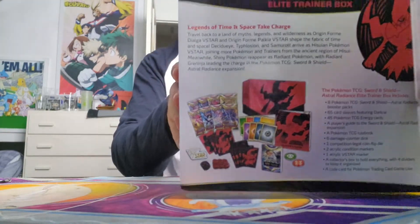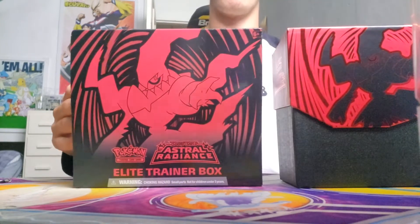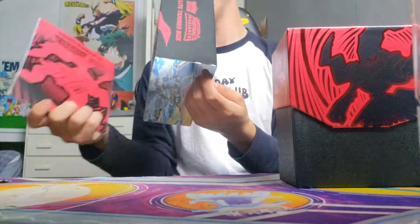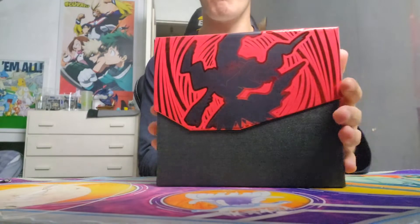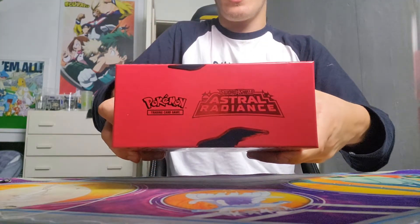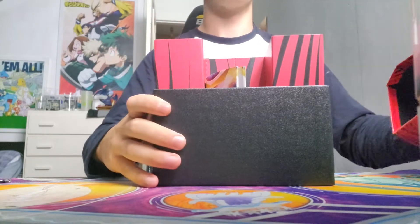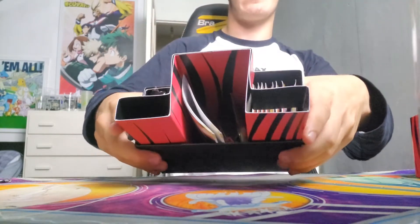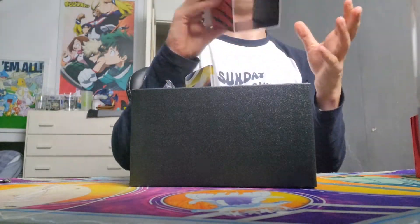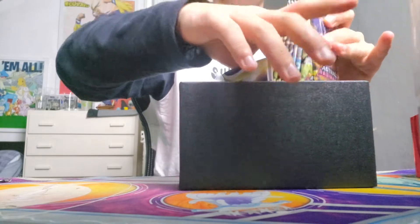It gives us a little bag there, can't wait to open this. Let's take it out — nice sliding. This box is epic! It gives us a little manual. Let's put the manual to the side for a second and admire this absolute beauty of a box. Inside we've got the Pokémon packs and all sorts of other stuff — so much cardboard packaging. I'll get rid of that.